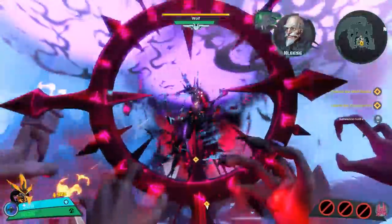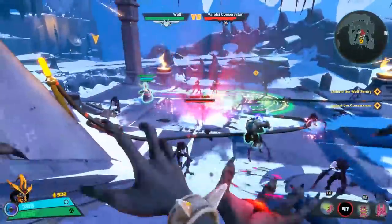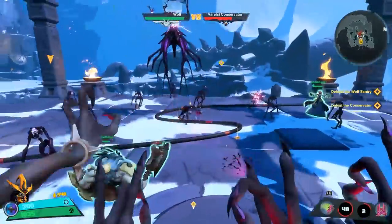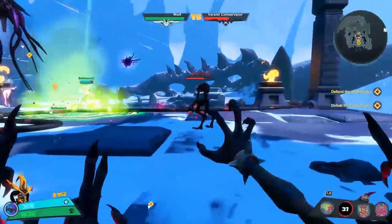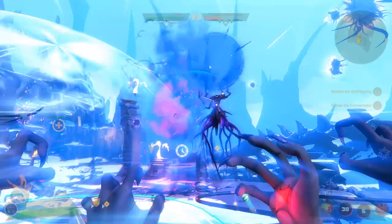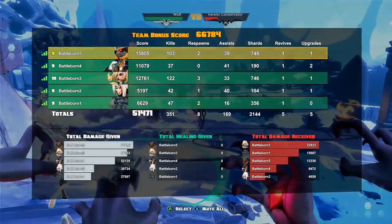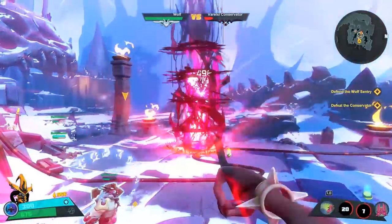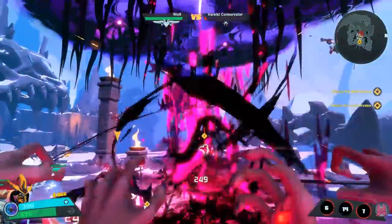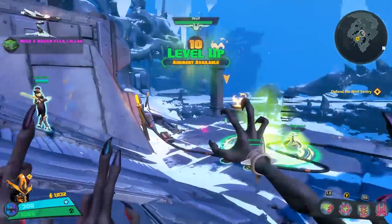A couple people made the Destiny comparison in the comments, and I think it's decently apt — and it's one I made myself — because it is a game about cooperatively taking on a bunch of respawning enemies and using your moveset and skills to efficiently deal with them. I could see a strike mode type thing, or a boss rush DLC being really fun in this game, especially since the characters have a lot more personality than something like Destiny. The on-screen action looks like a firework show — the Varelsi Conservator is doing insane stuff, I'm doing insane stuff, and we make it to level 10, which I feel pretty proud of.